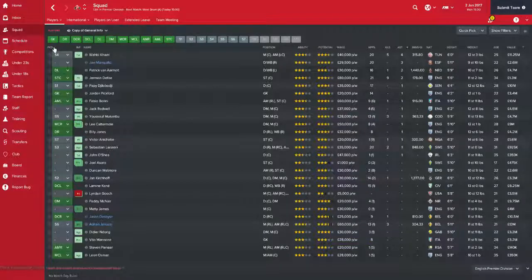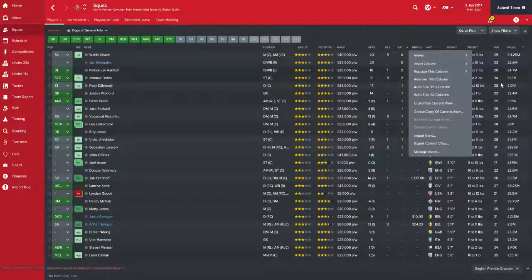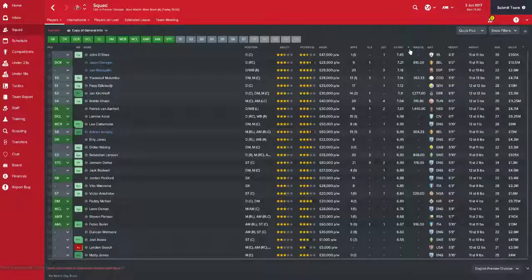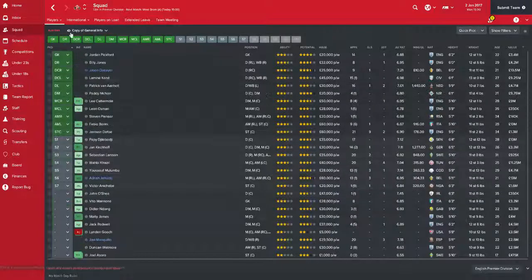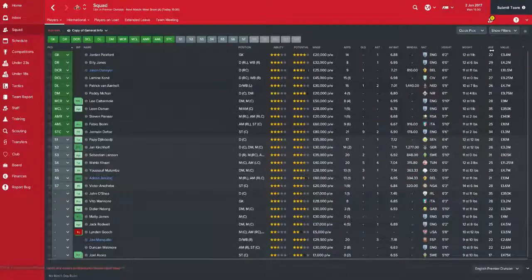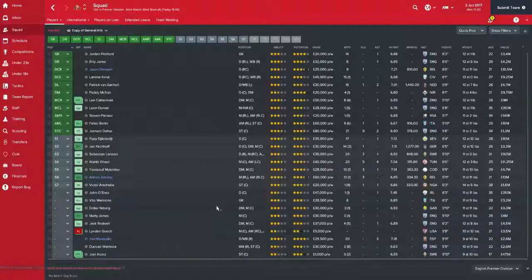I need to add in average rating. Top average rating is John O'Shea with a 7.45, Jason Danaya with 7.21 and Mankiw with 7.18. Malumbu's done well since he's come in. Unfortunately Kierkov's contract expires at the end of the season and I don't think he wants to renew it, so we'll be saying goodbye to him probably at the end of the season. He's 26 years old so that's quite a big loss.